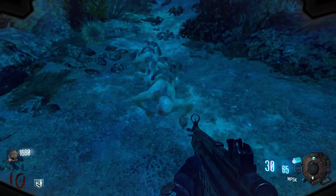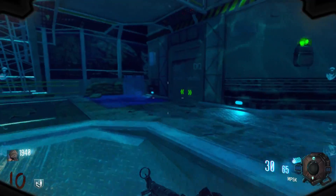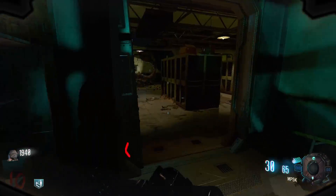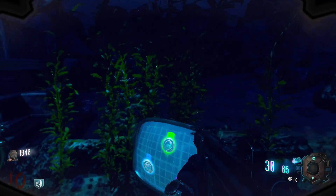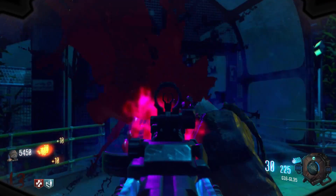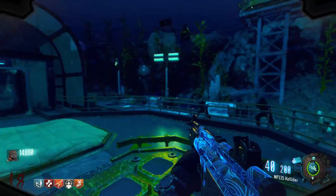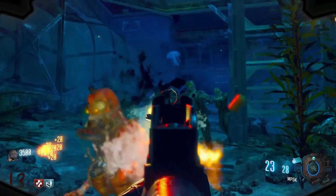This map features a really fun challenge system inspired by Garage, Groesten Haus, and Revelations. In the spawn room, each player has their own TV with three challenges, which range from staying in a particular area for a number of rounds, kills with a specific weapon, Nova Crawler kills, or melee kills. Completing your first challenge rewards a Max Ammo, the second gives a random free Pack-a-Punched gun — anything from a pistol to the Wave Gun — and the third gives a free perk. Really OP rewards that make these challenges well worth doing.